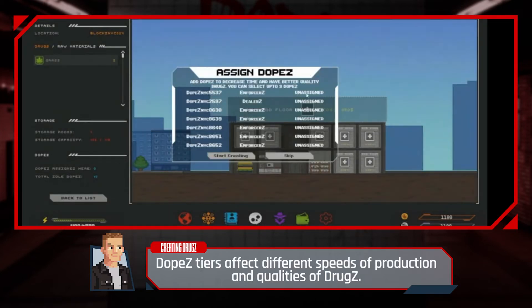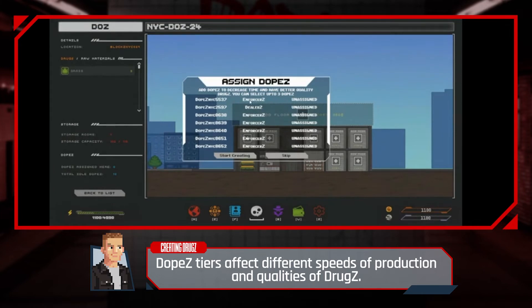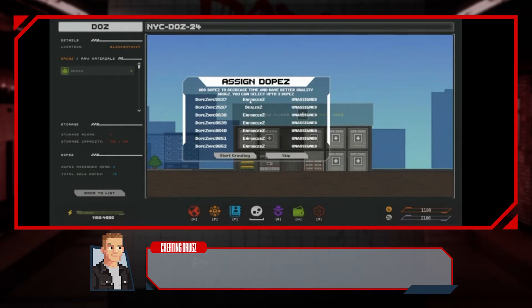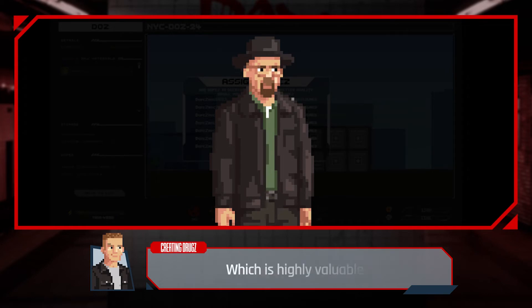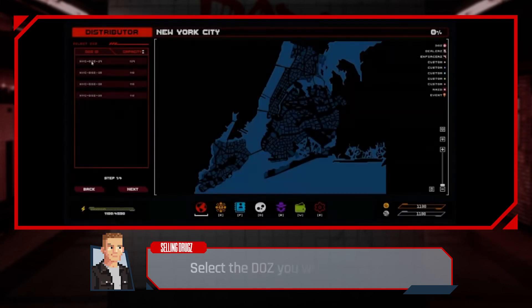Dopes tiers affect different speeds of production and qualities of drugs. For example, a kingpin like Wally Whitey will create 99% pure drugs, which is highly valuable.